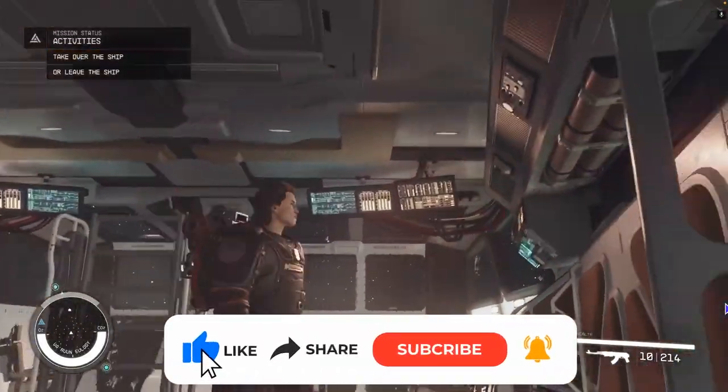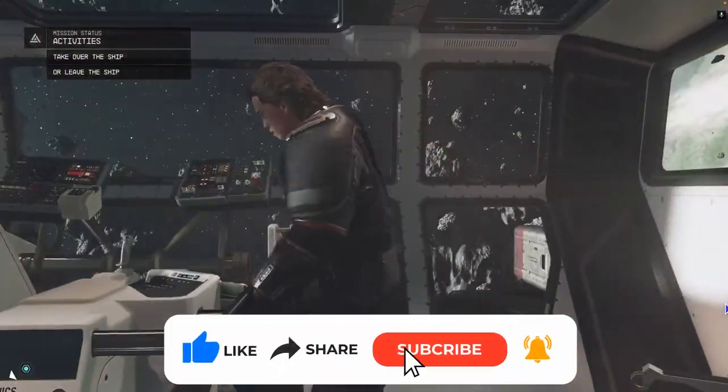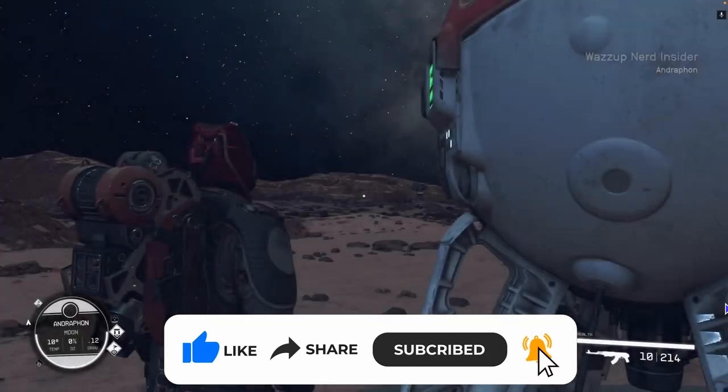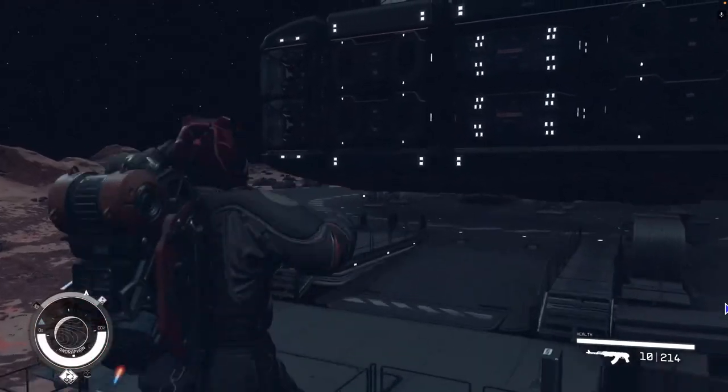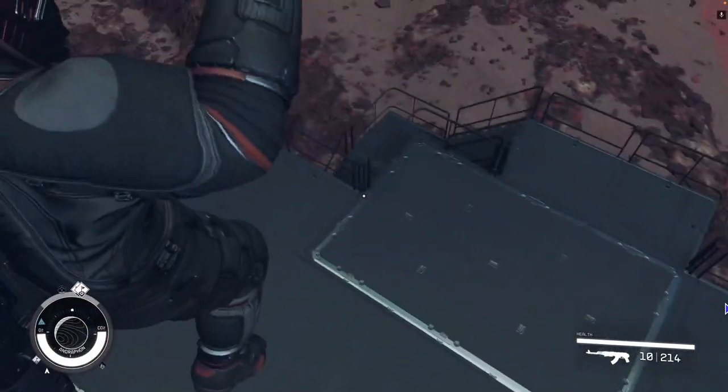Welcome back to another super easy guide on how to register a ship in Starfield. First, either find a ship technician in any major city, or go to your outpost — as long as you have built a landing pad with a ship builder, the process will work.